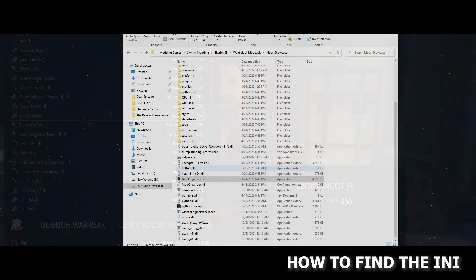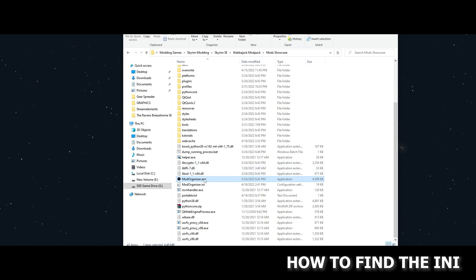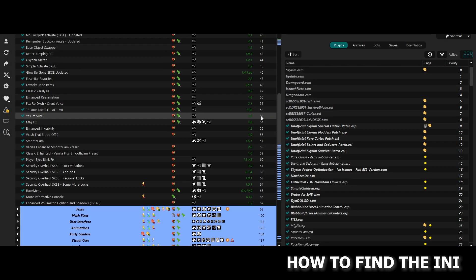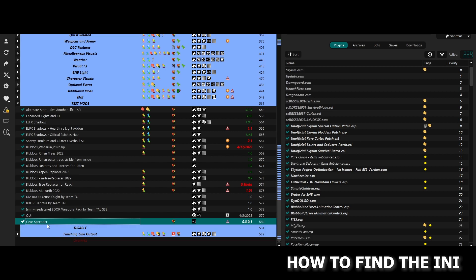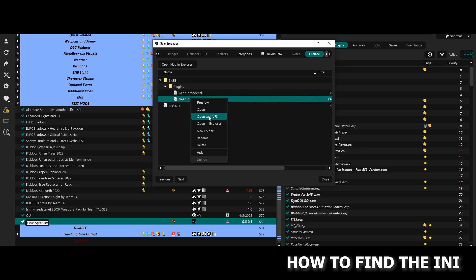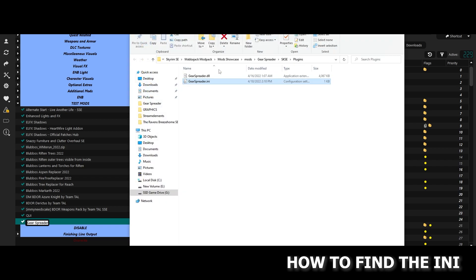Firstly, you need to open Mod Organizer 2. Second, find Gear Spreader on the left side of your MO2. Third, double-click Gear Spreader — under SKSE and Plugins there will be two files. Right-click Gear Spreader dot INI.